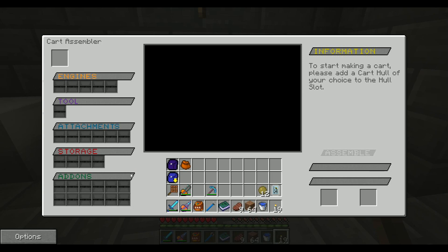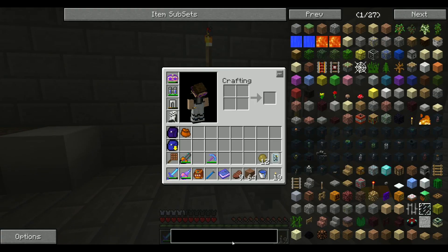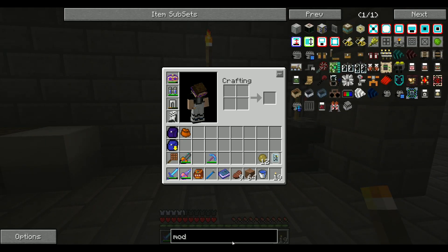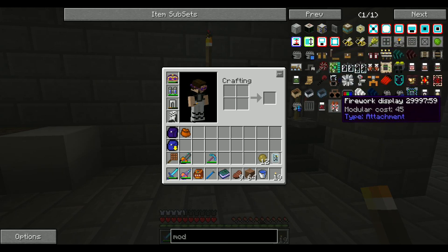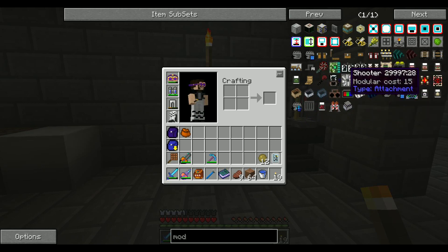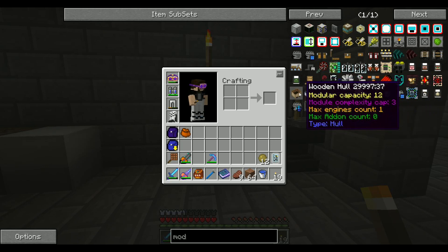So you can make yourself a modular cart. Now, to get these modules — if you put in a module, anything from this little uranium thing right here, all the way to this thing. All these little things are all the different attachments you can attach to your mine cart. And these are some hulls.